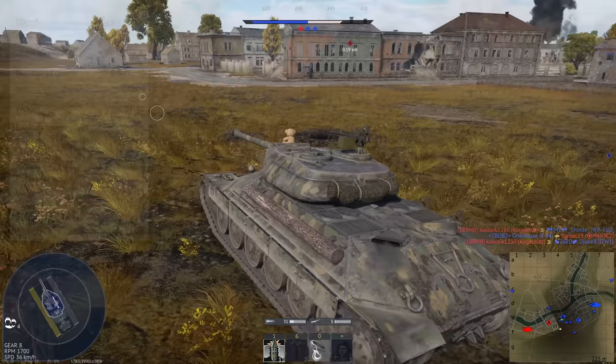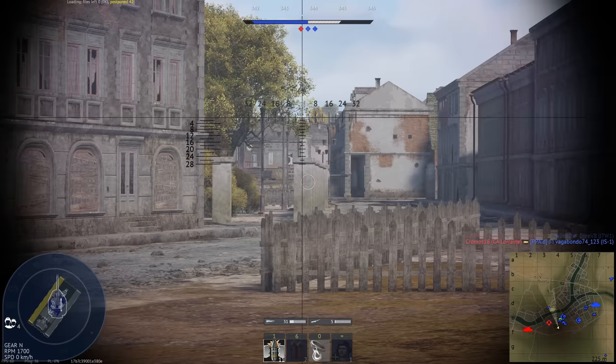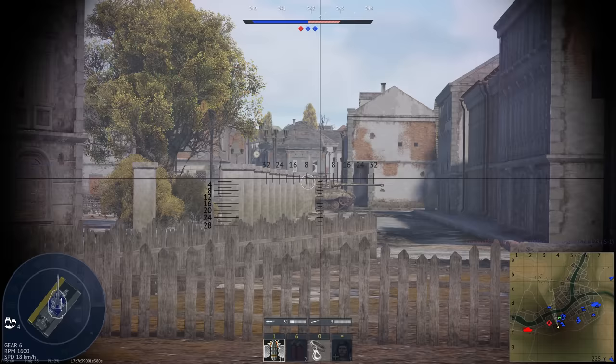It also has a reverse speed of 18 kilometres per hour. This means you can be fairly aggressive with the tank — if you overextend, you can get back to friendly lines pretty well. This gives you a lot of operational flexibility in the IS-6, and in many ways it plays much more like a medium tank than a heavy. But as we'll cover now, it certainly does have heavy tank levels of armor.